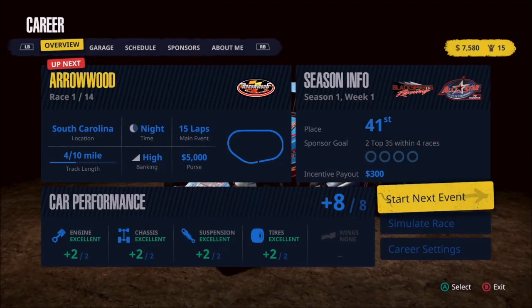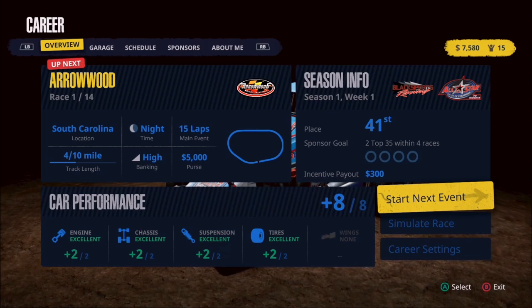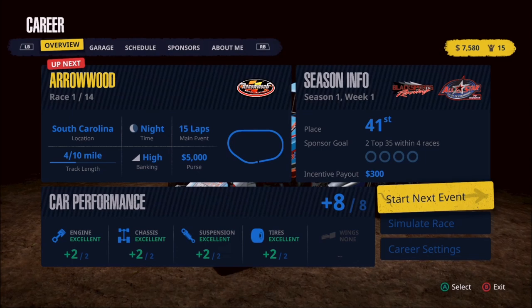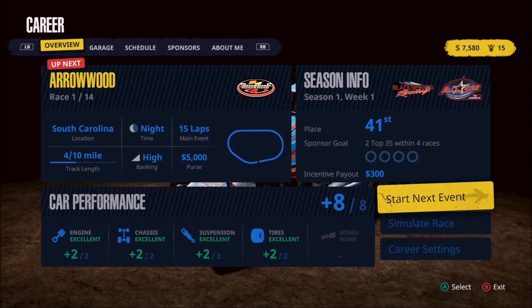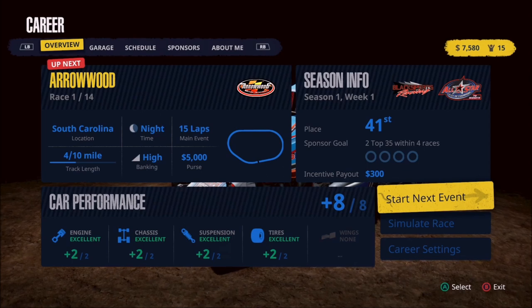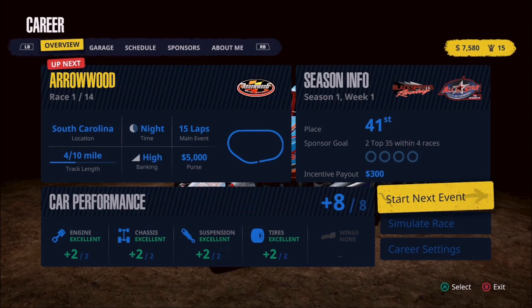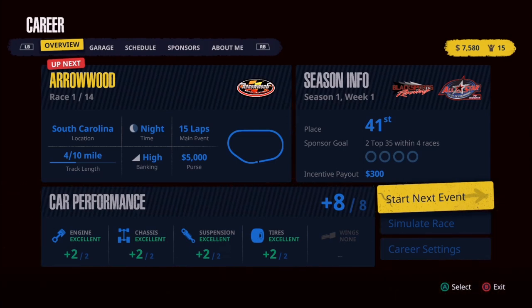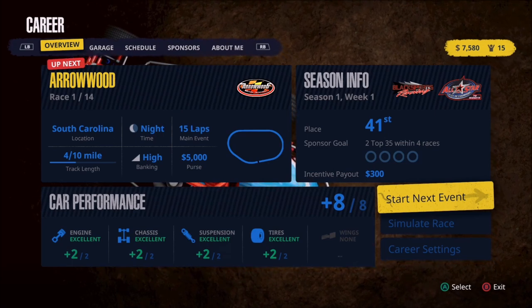Now we get a chance to see our car's performance. At the bottom of the screen, the engine is plus two, chassis plus two — everything is plus two right now. We have that fifth component, the wings, which we don't have on the Midget, so we don't have to worry about purchasing or upgrading those. So we have plus twos across everything, giving us a plus eight overall.